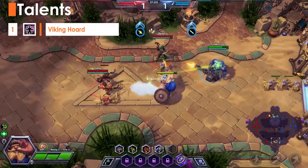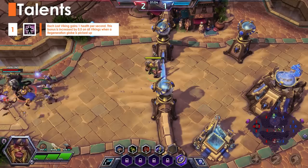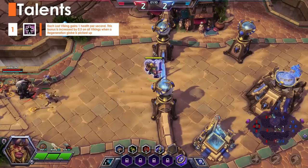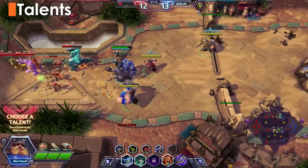We select Viking Horde at level 1. Since the Vikings are able to be in every lane, they're in a great position to get a ton of health globes. The regen can come in handy in drawn out fights, but I prefer this simply because I don't have to hearth back to base when my Vikings are low, since it takes them a long time to get back into the action.